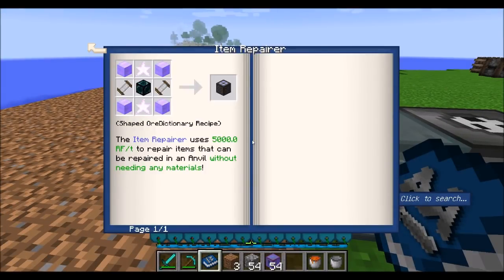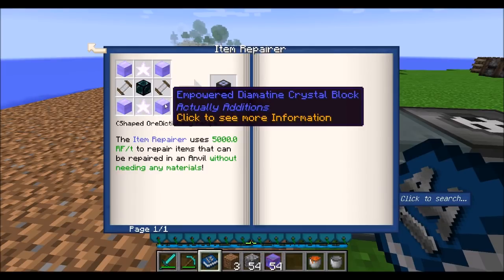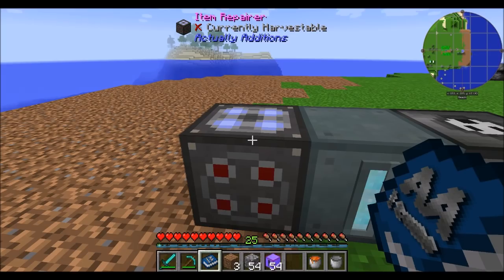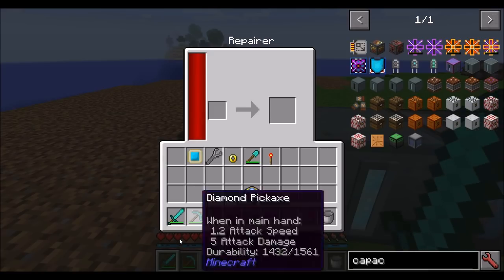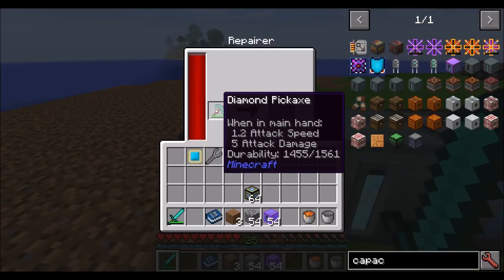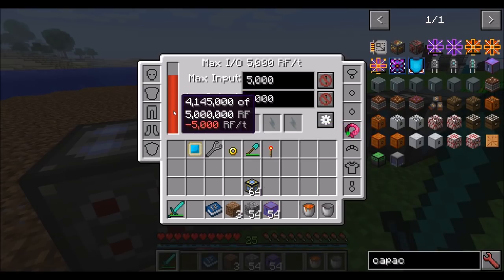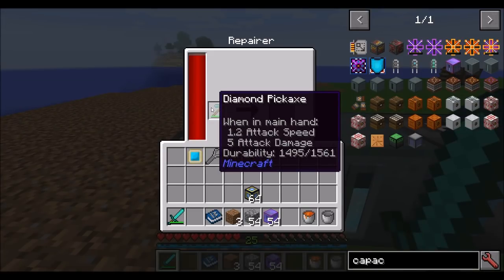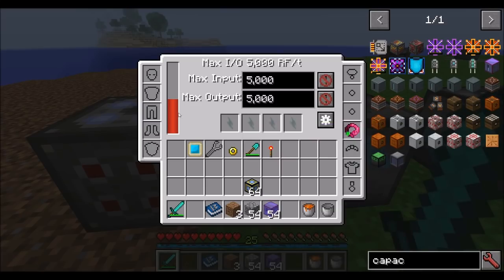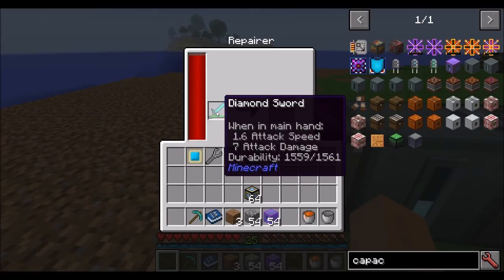The Repairer is a neat block — it uses 5,000 RF a tick, which is super expensive. It also requires some empowered Diamantine Crystal Blocks, so it's a very high-end tier item requiring a lot of power and resources to make. What it does is repair your items without using any crafting materials — it uses pure power to repair damage values. Throw an item in there and it slowly repairs over time. Repairing about 100 damage on a Diamond Pickaxe already used several million RF — really pretty expensive, but a good option if you don't want to use diamonds.